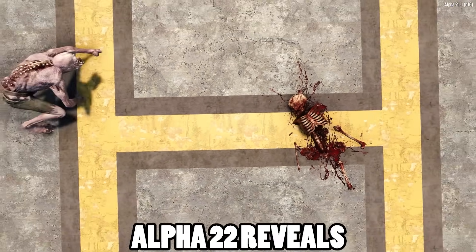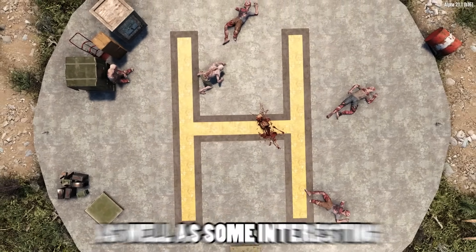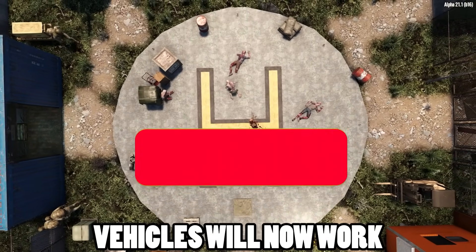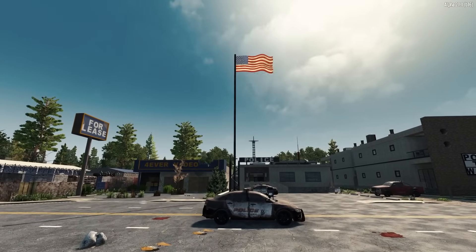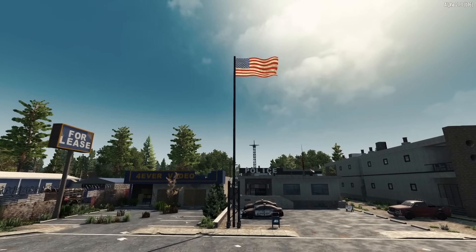It's time to round up the latest Alpha 22 reveals, from returning features to updated models as well as some interesting changes to how some of the vehicles will now work. If you want to stay updated with all things 7 Days in Survival Gaming, hit the subscribe button so you don't miss out. First up, we saw a teaser for a returning feature that was actually removed from the game way back in Alpha 16.